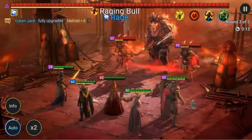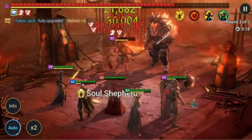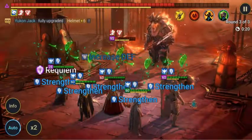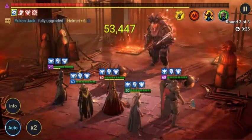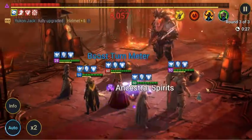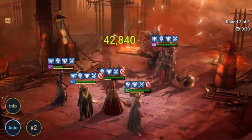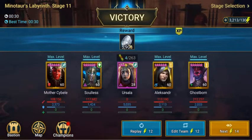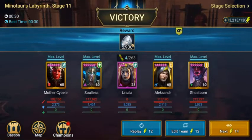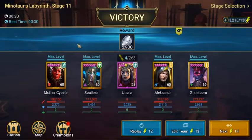In 11 seconds we're on to the boss and to the Minotaur. Valley just does her revive skill there, so if any champions die on the next turn they come back to life. And the Minotaur's been taken care of — 5,900 silver. As I said, as you do the higher stages you'll get more reward. And here we receive four advanced scrolls. That was Minotaur's Labyrinth stage 11. Thank you and we'll see you on the next one.